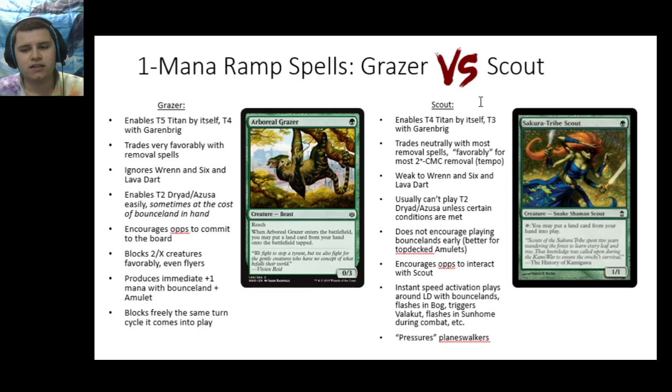With Castle Garenbrig specifically, assuming you have the mana to activate it, you'll be able to play Titan on turn four. In comparison, Scout enables a turn four Titan because not only does it put a land into play on turn two after you've played it, but also on turn three. It allows you to play a turn four Titan by itself, and then if you have Garenbrig and the requisite untapped green mana sources, you'll be able to cast Titan on turn three. So obviously, the most important reason is that Scout more frequently enables a turn three Titan just by itself — it's better on mulligans, for example.